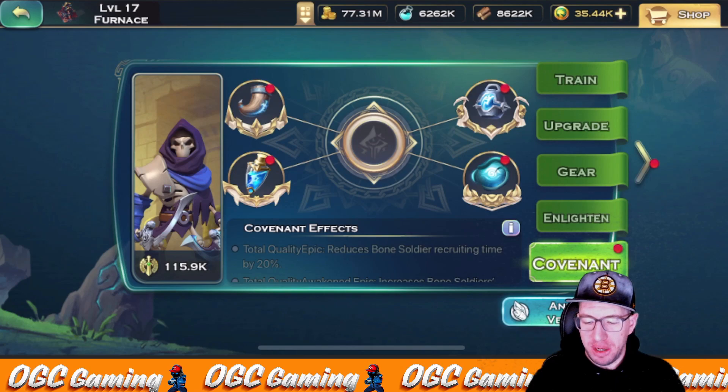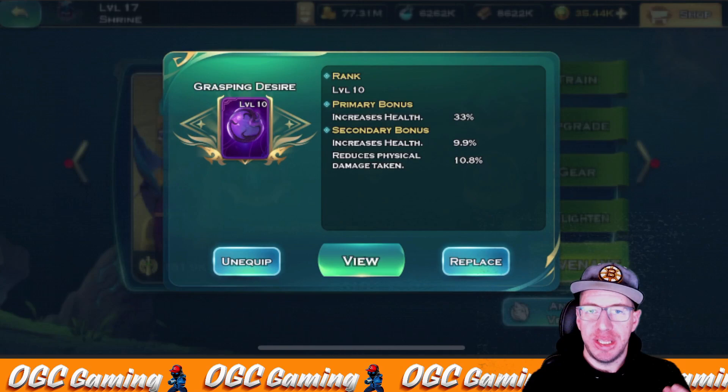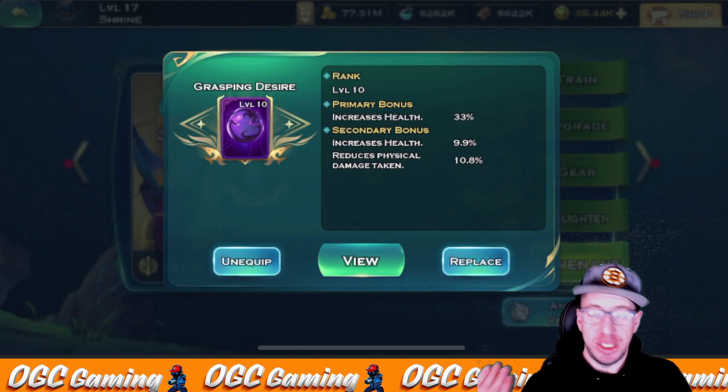In today's video, we're going to be looking at the Covenant and just doing a quick little follow-up video for it. As far as the Covenant effects — this is something I wasn't super clear with right when it came out — what will happen is we will increase the rarity of the items by combining them and leveling them up naturally. As we can see, this is rank 10, but we haven't added another rank 10 into it, and it is blue, which shows that uncommon rarity.